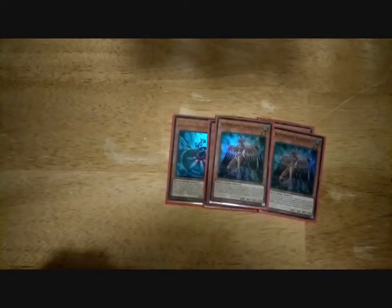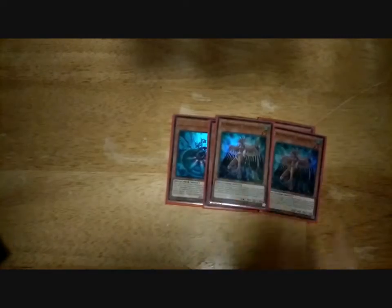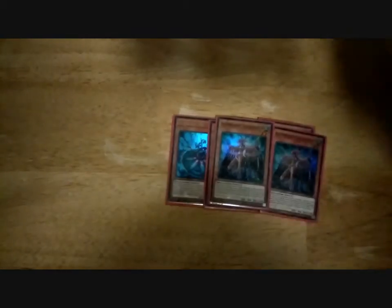2 Silquitous — standard play. Once per turn you can target another Altergeist card; it's a quick effect. Bounce it back to hand to bounce a card your opponent controls back to hand. You cannot bounce yourself back to hand, but you can bounce another Altergeist card back to hand — usually Multifaker — to bounce an opponent's card. And if she's sent from the field to the grave, you get to add an Altergeist trap back to hand.